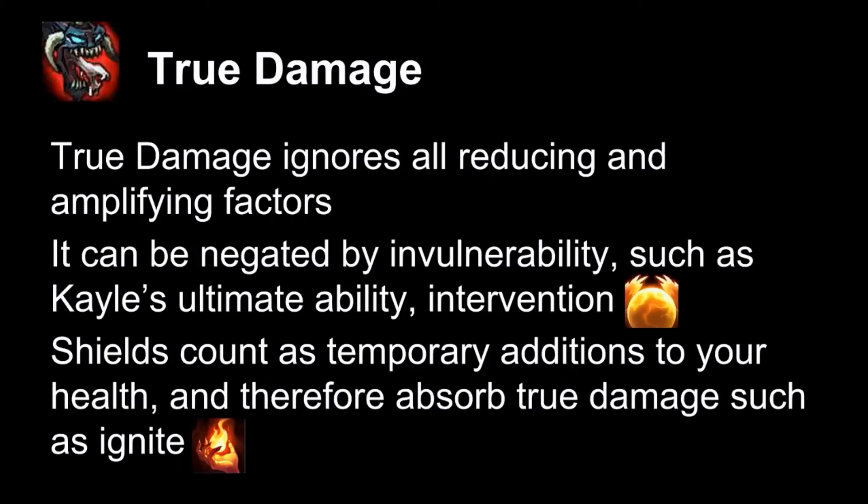True damage ignores all reducing and amplifying factors. It is not affected by armor, not affected by MR — it goes straight to your health. It can be negated by invulnerability, such as Kayle's ultimate. But other than frames of invulnerability, you are taking true damage straight to your health. Shields are important to note: they count as temporary additions to your health. So if you're ignited, it will take the shield off first and then your health, because it is a temporary addition to your health.